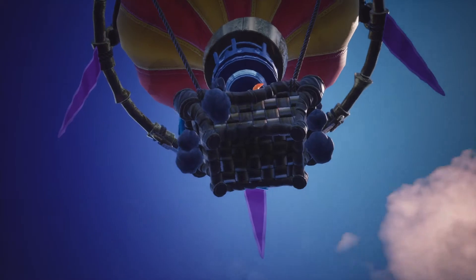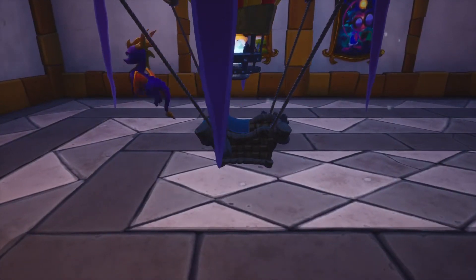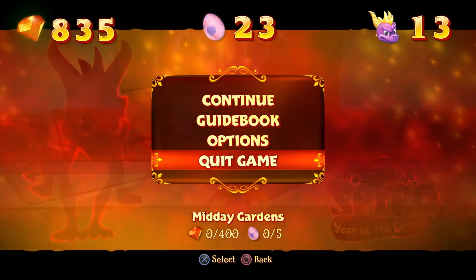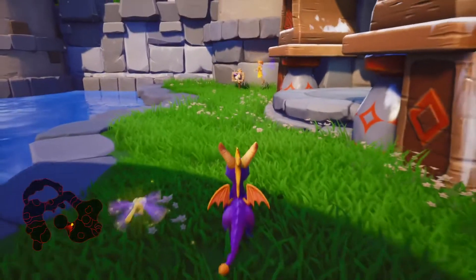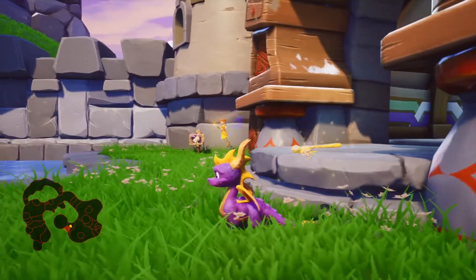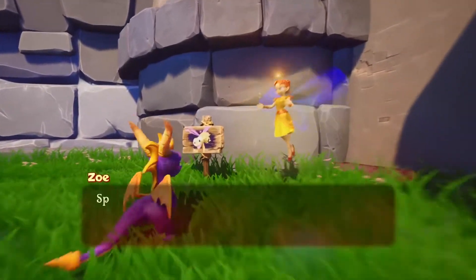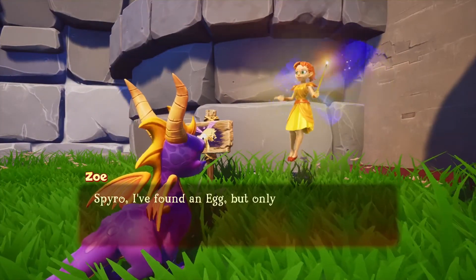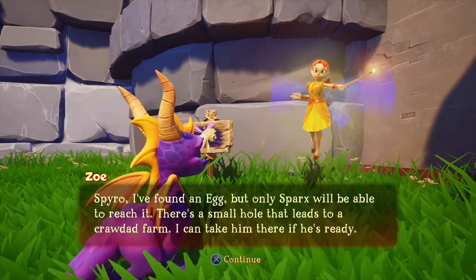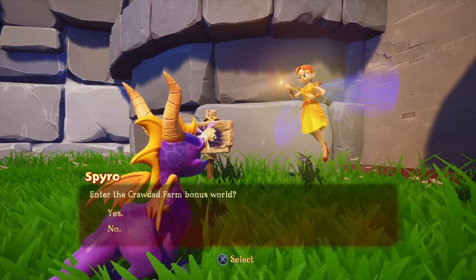And here we are, Midday Gardens. So back at Sunrise Spring in the home world, after you beat Buzz's dungeon you will unlock the first Sparks level, so we're just going to go ahead and do that. I'll explain the controls once we're in. I found an egg, but only Sparks will be able to reach it — there's a small hole that leads to a crawdad farm. I can take him there if he's ready.